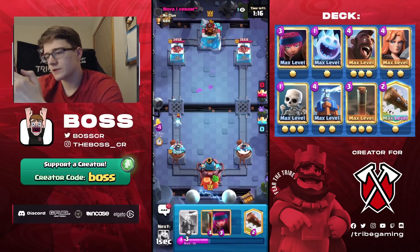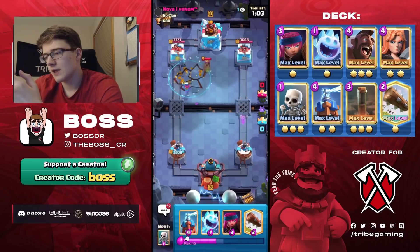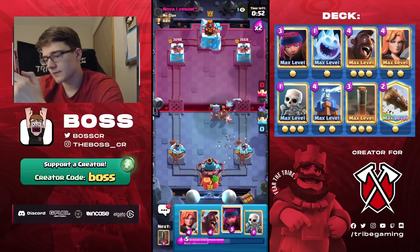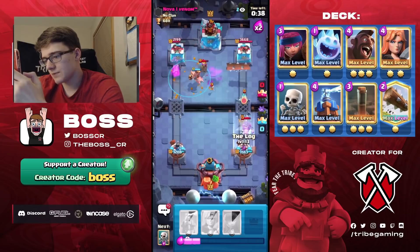He'll probably go Musketeer — if he does I'll Earthquake it. He goes Skeletons then Musketeer, so let's Earthquake to damage the Musketeer and tower. It gets one swing. We go Ice Spirit, then high Tesla. Going Valkyrie — waiting on Hog in case he plays Ice Golem to block. He doesn't, so Hog and Earthquake. The Tesla placement was a bit unlucky for the Hog but Skeletons clean it up, so we're fine.